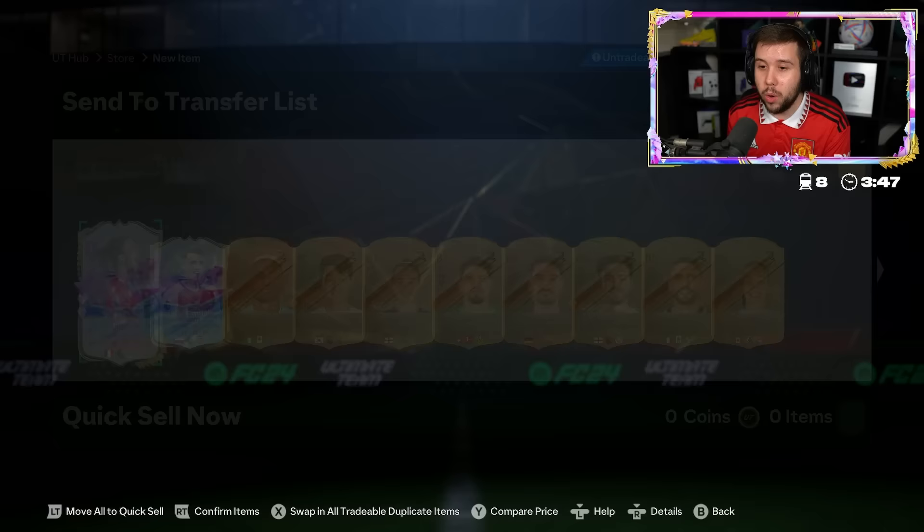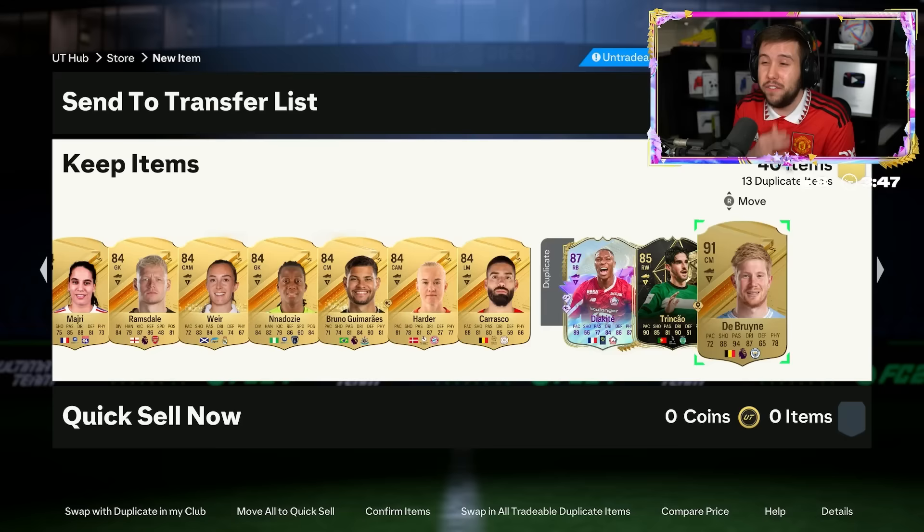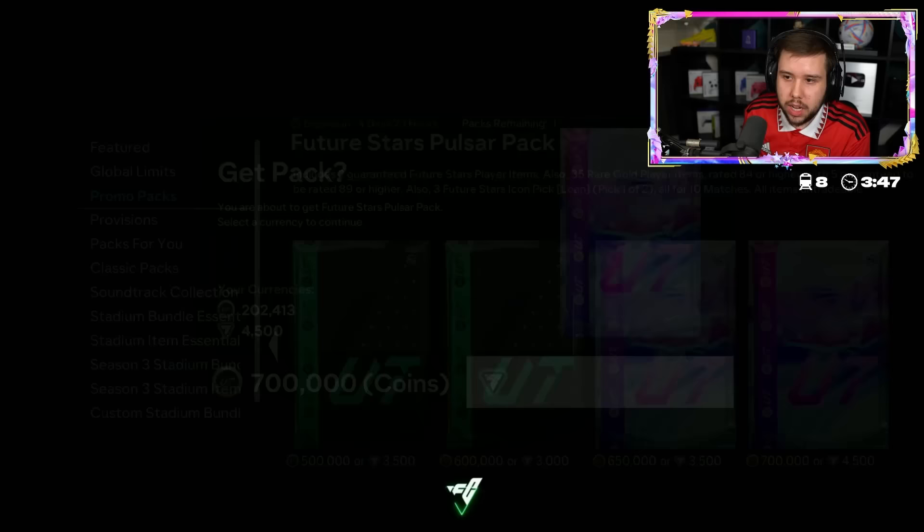Keep in mind it's a 700k pack, 4,500 FC points. I walk away with a lot of high-rated fodder - a ridiculous amount of high-rated fodder - but for a 700k pack, hmm, I don't think it's a dub. 1,200 games with VVD's gold card, fair play. Let's see what we get - no icon.